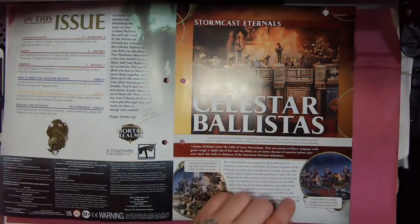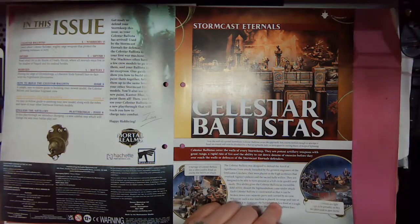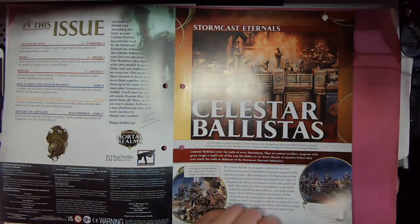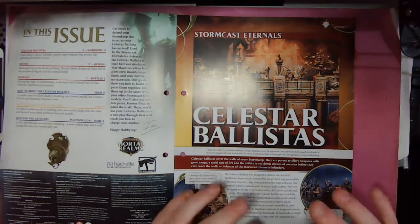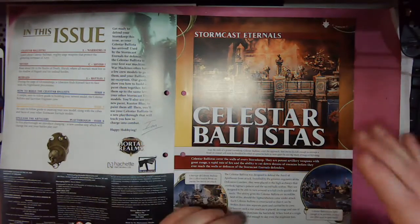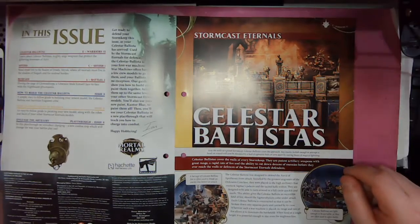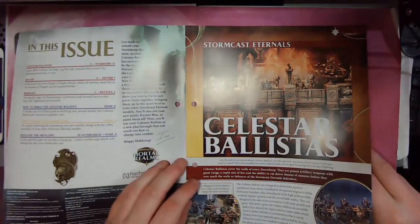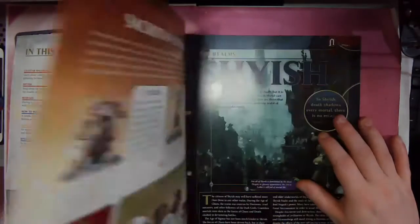The Celestar Ballistae cover the walls of every Stormkeep. They are potent artillery weapons with great range, a rapid rate of fire, and the ability to cut down dozens of enemies before they ever reach the walls or defences of the Stormcast Eternals defenders. Basically they're the artillery of the Stormcast — the idea is to take down as much of your enemy as you can before they reach your frontline troops. Probably good for defensive positions. If you play Warhammer you'd know more about them than I do — I tend to paint more than I play these days.